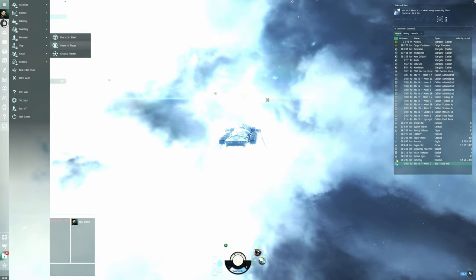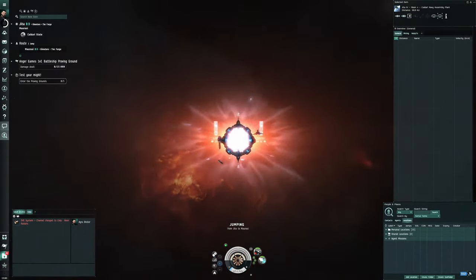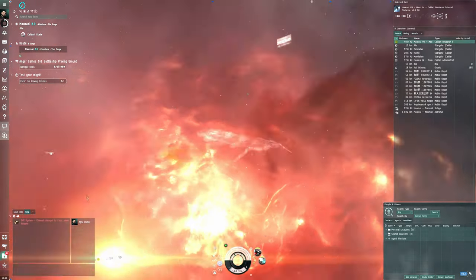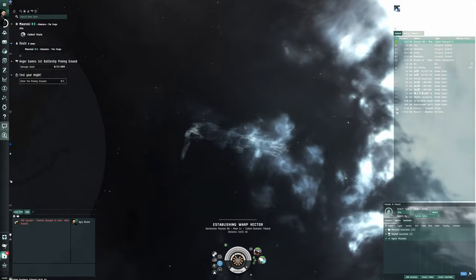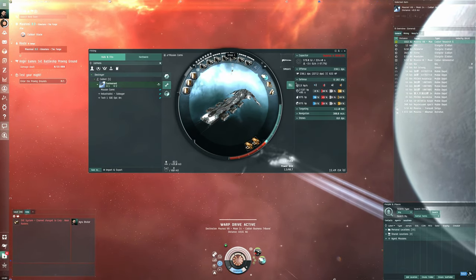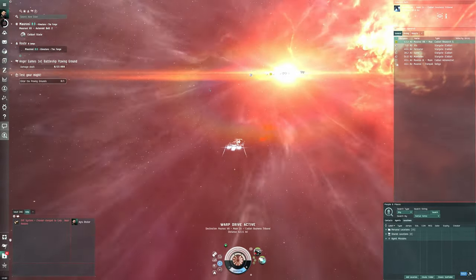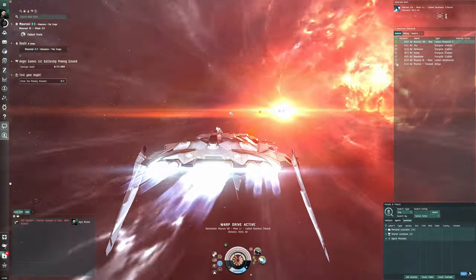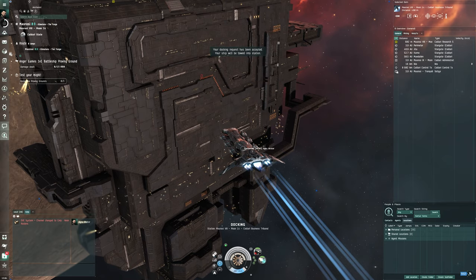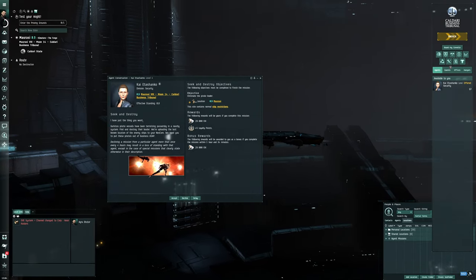The DPS is 238 with decent range, which is really great, because in missions you want mobility, range, and DPS — tank is usually an afterthought. Let me turn off the camera shake, it's a bit annoying. Docking permission requested. I think the Cormorant looks like a pretty cool ship, which is also why I chose it.